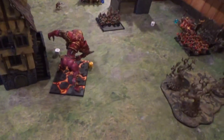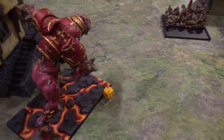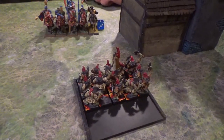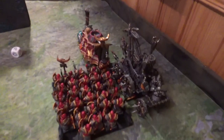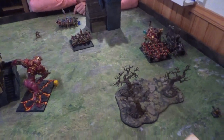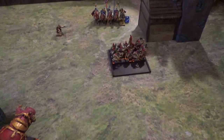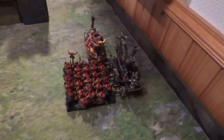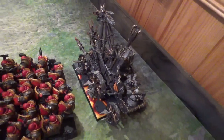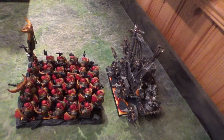Chaos Dwarfs turn 5. The Kadai passed its frenzy test but failed its toughness test taking two wounds, leaving it on two wounds. The Hobgoblins backed away. We forgot to do the Khan combat but he died from those guys. On the right flank the Infernal Guard and Iron Demon charged into the Steam Tank. For magic, I cast Flames of Hashut with Irresistible Force into the Knight unit, killing one, but suffered magical feedback — the level 1 took a wound. For shooting, the Dreadquake scattered off. In close combat, the Steam Tank died from the impact hits of the Iron Demon — 11 hits doing 8 wounds.